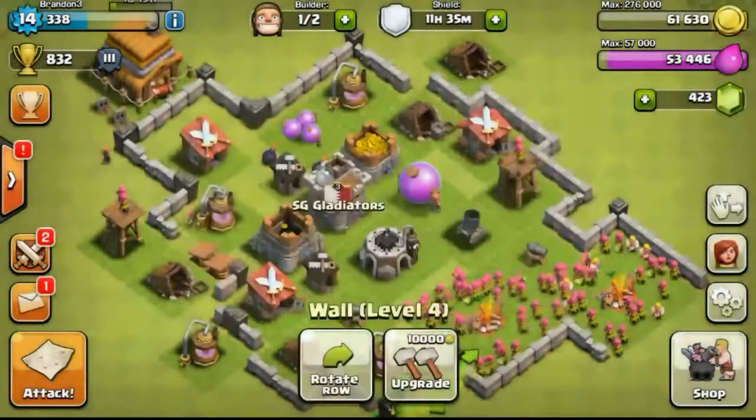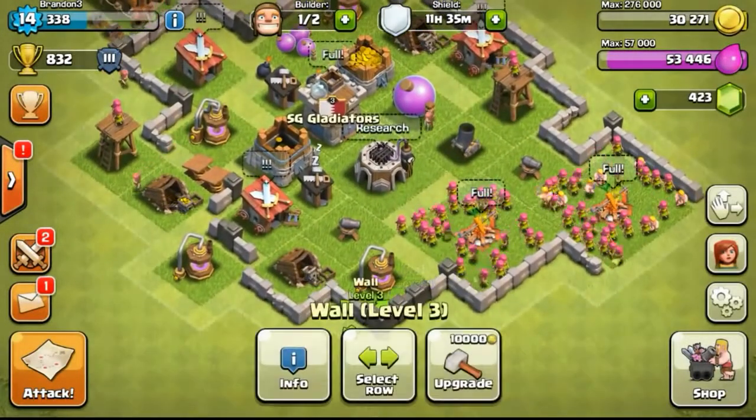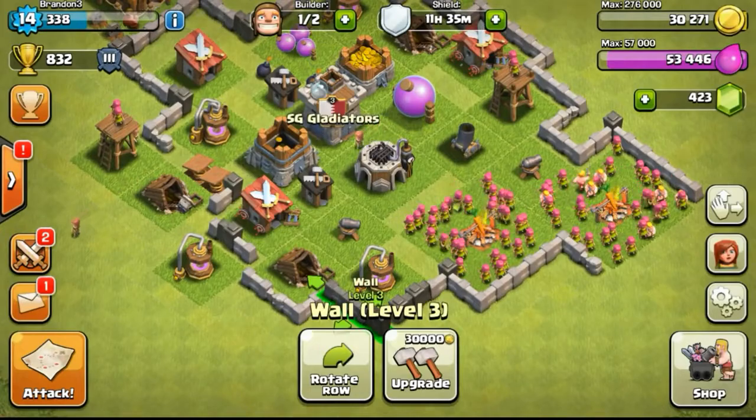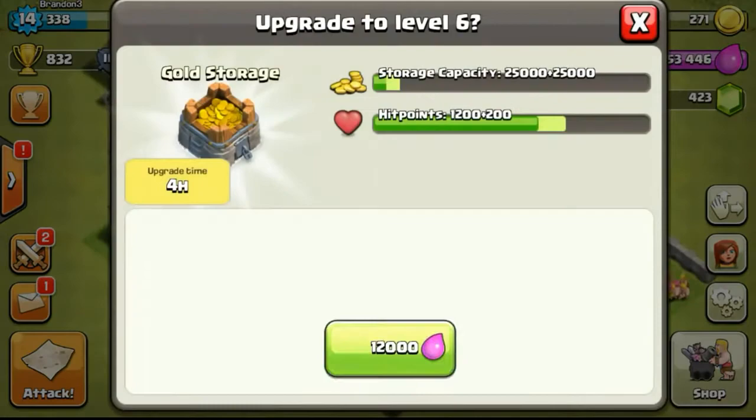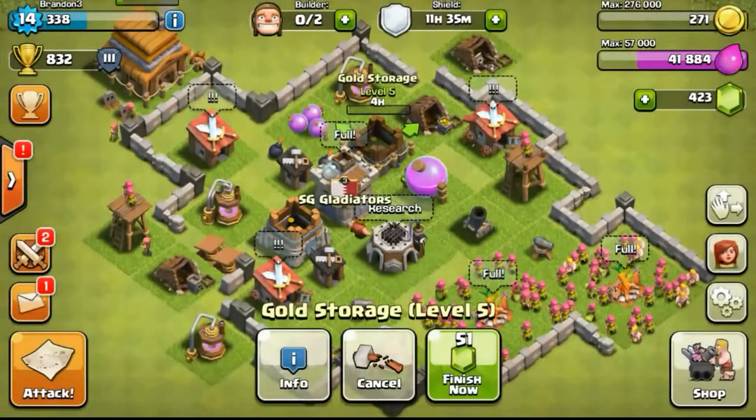Then just going back to our base, looking at what to upgrade — upgrading more walls again. Walls are really easy to upgrade now as they cost really cheap compared to later when it costs like 3 million or 4 million per piece of wall.